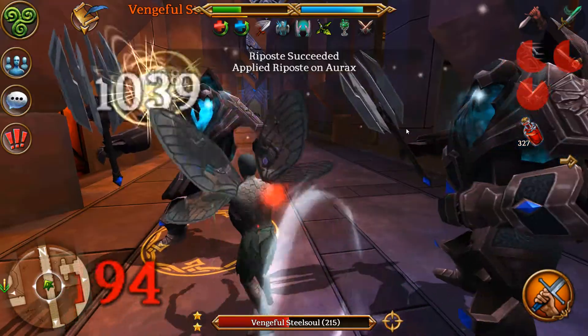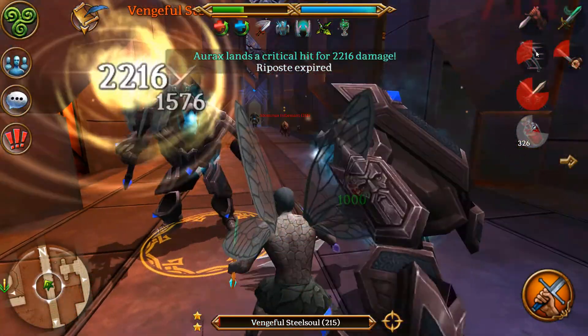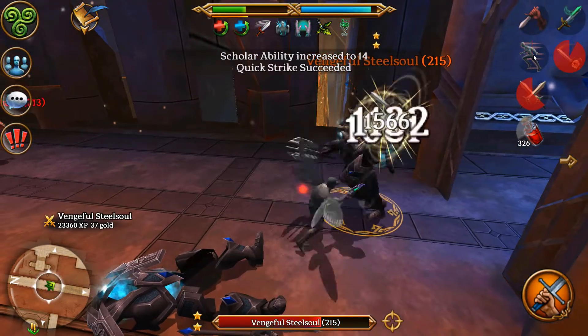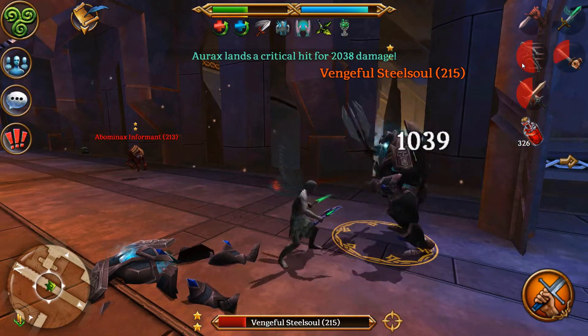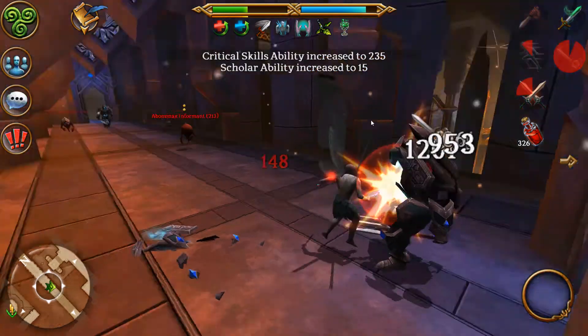This next tip is about pathing. Before you enter a new area to level, you should analyze what your path will be, where you can use your precious 15-minute elixir time effectively. The first few elixirs may be quite weak in terms of your path, but as you level you should seek to improve your pathing as it can result in you killing more mobs within your elixir time, which equates to faster leveling.